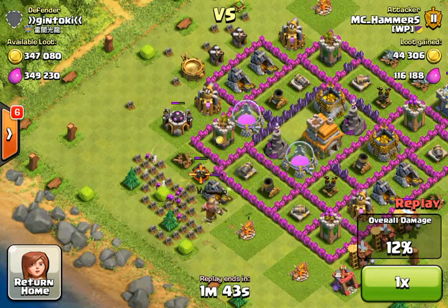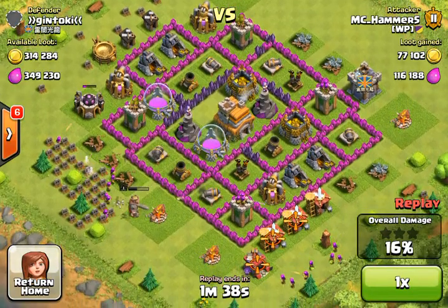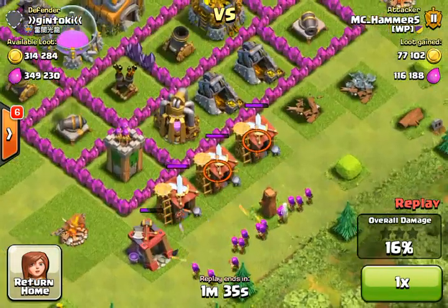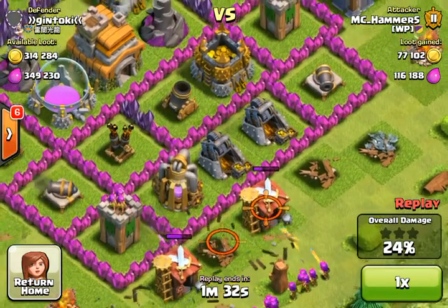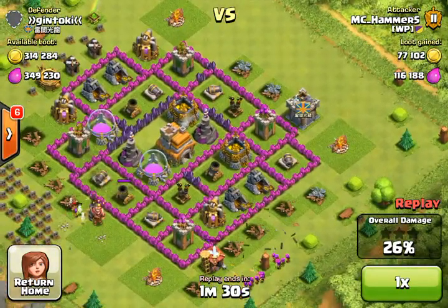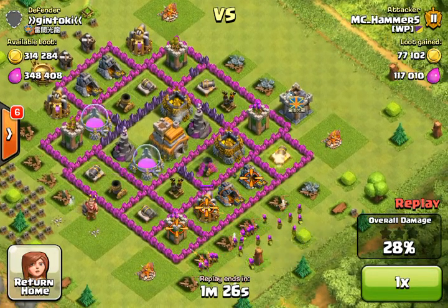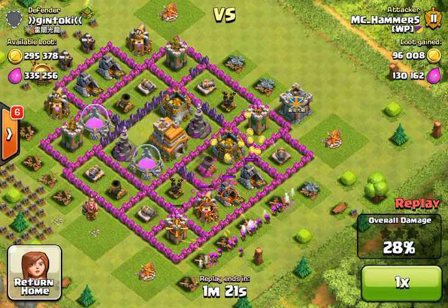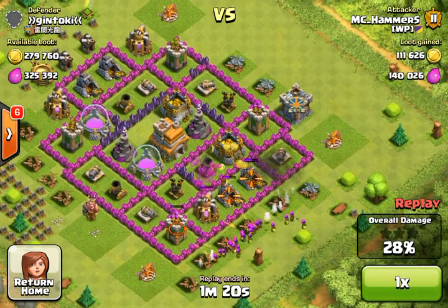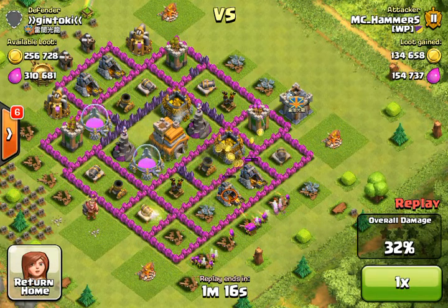I threw down a few more archers here because I am really after the gold for my upgrades. I threw down that Barbarian King to do some tank damage from that mortar, which was very helpful. Then I threw down some archers here to get rid of those outside buildings, so I can get into those collectors there. Most of the resources were in the collectors but quite a lot wasn't, so I got most of the resources. He was obviously an inactive player and didn't have clan troops either, which was very helpful.